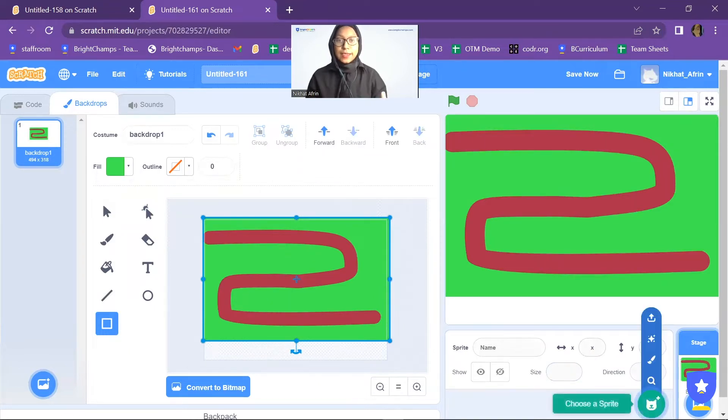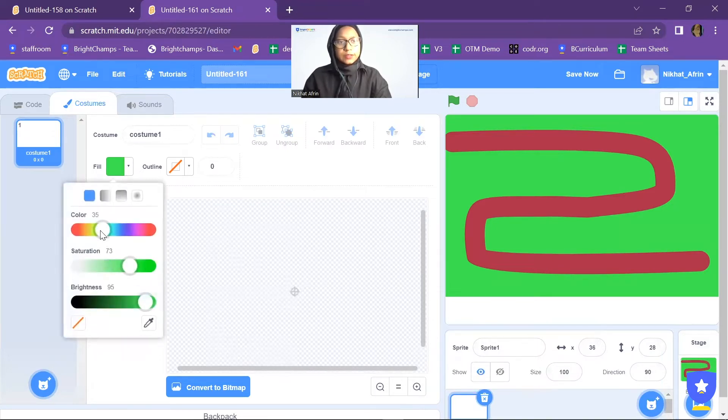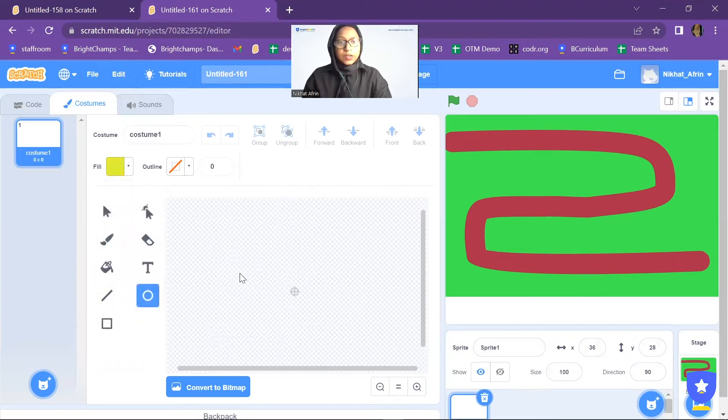Now let's add the enemy. I'll add a new sprite. For the enemy, we have to make a sphere. The path is dark brown, so I'll choose a light color — yellow is fine. I'm going to draw a circle and put it here, then reduce the size to about 65.